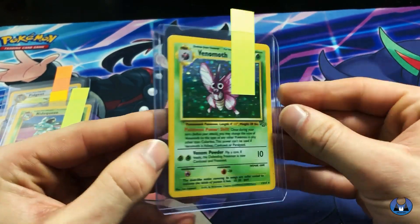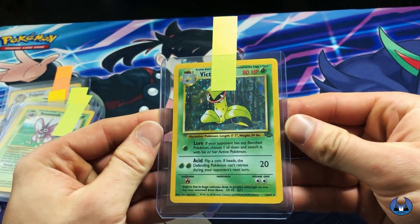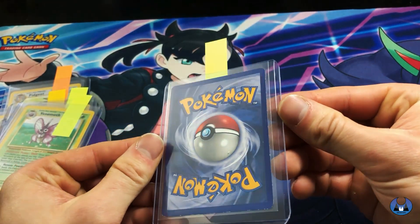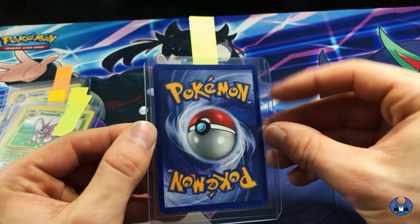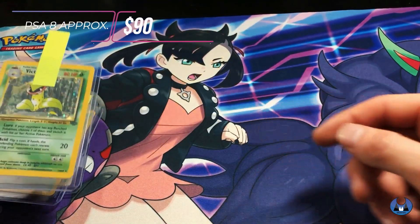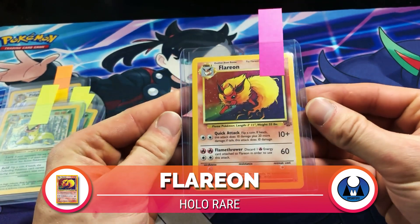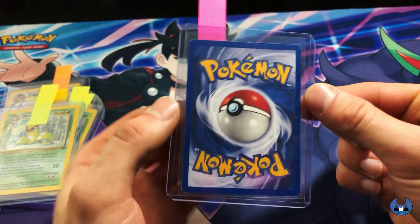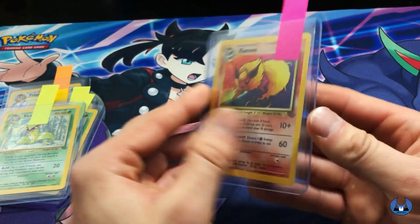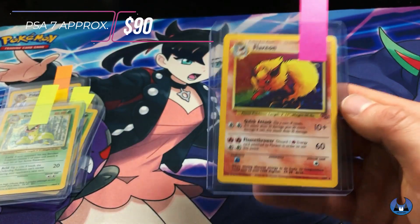Then Venomoth, also from Jungle - thinking maybe PSA 7, going for around $50. Then we've got a Victreebel here - this one's actually not too bad. I'm thinking maybe PSA 9, PSA 8 around $90. And then we have the Flareon, which is coming up next. This one is actually a pretty big hitter, but unfortunately it's not in the greatest condition. This is definitely one of my favorite cards from the entire set - any of the Eeveelutions. Just that rainbow effect - they did the holo so good on that. You see whitening, centering a bit off left to right. Hoping for PSA 7, going for around $90.